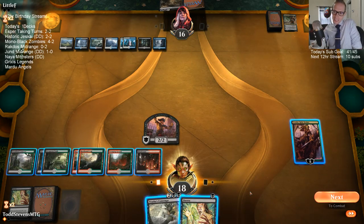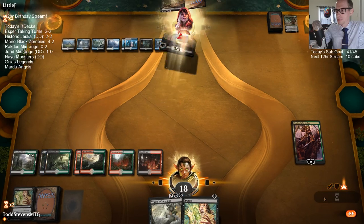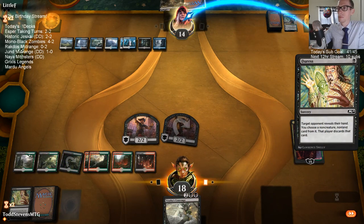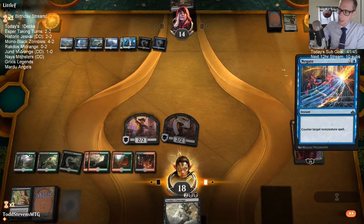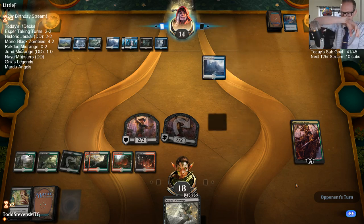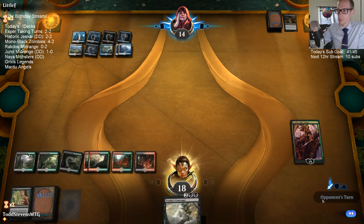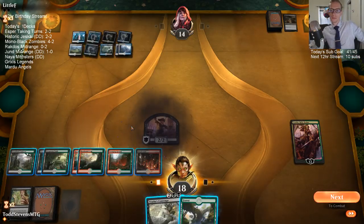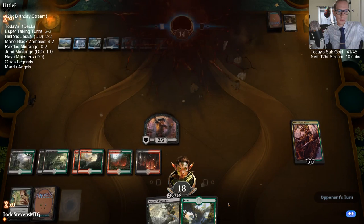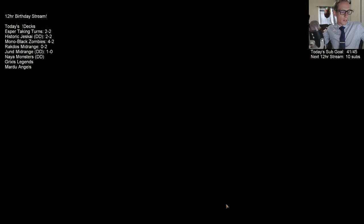Next block's going to have Dual Lands — Volcanic Island, Underground Sea. They drew their Negate one turn too late. Crew, attack at will! All right — Jund is 2-0. Jund's doing good here. It's just a deck filled with good cards.